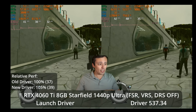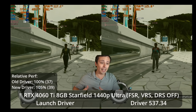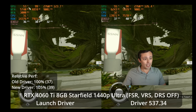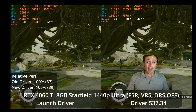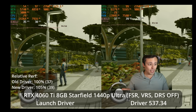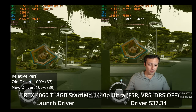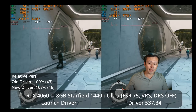I didn't have time to test out a ton of GPUs, but I did test the 4060 Ti 8GB on the original launch driver without the rebar profile. And on the right-hand side of the screen, you're seeing this morning's test on driver 537.34. There is a performance benefit, but it's not massive. At 1440p ultra settings with FSR, variable rate shading, and dynamic resolution scaling all turned off, we see 39 FPS on the new driver versus 37 in New Atlantis — a 5% uplift.